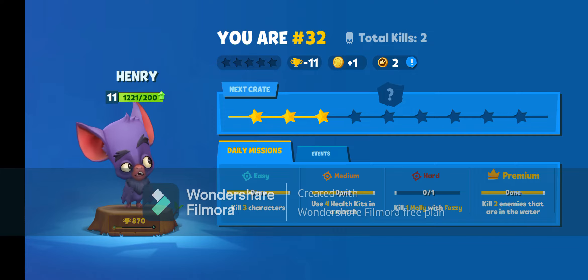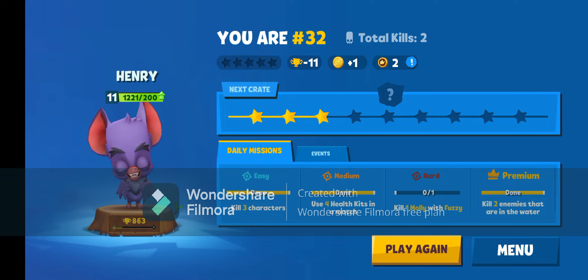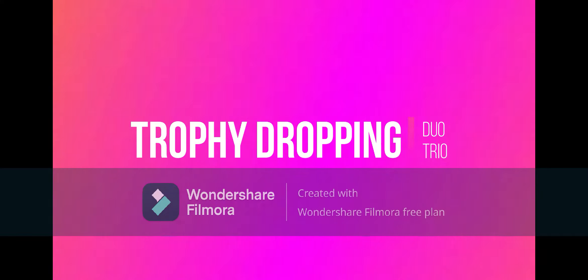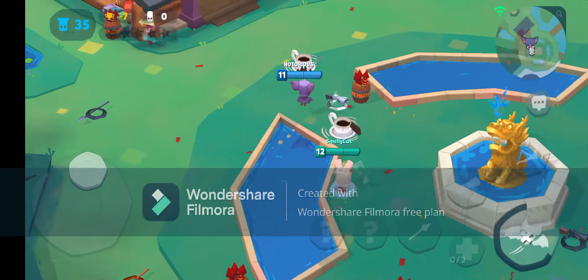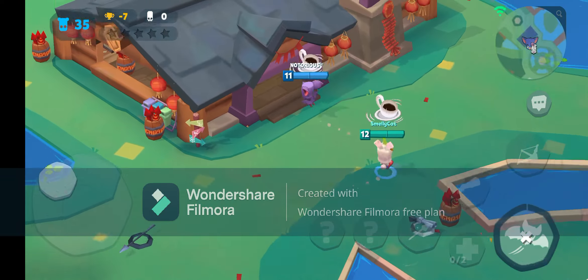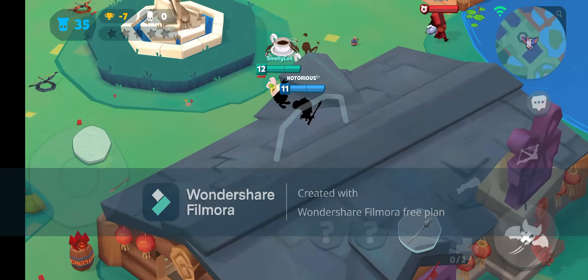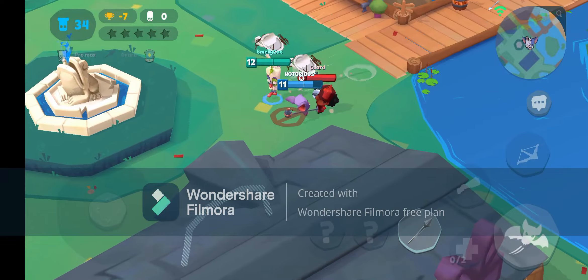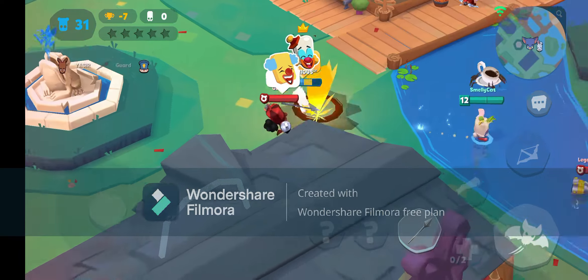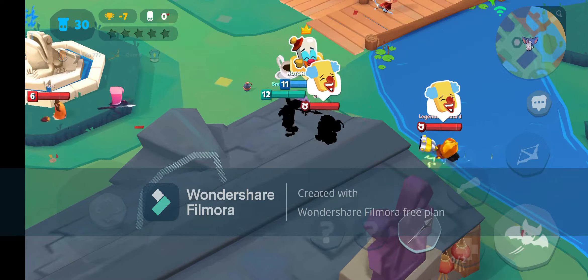Big shoutout to Korn and his little brother Jaws, two of the youngest members of our family. In the next footage, you'll see that I squad up with Smelly Cat — big shoutout to Smelly Cat — to show you how to drop trophies in squads, in duo or trio. It's similar to solo, it's a bit more fun but you'll lose about 3 trophies less per game.